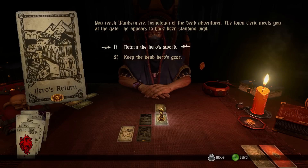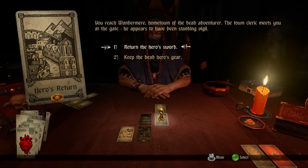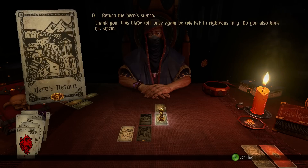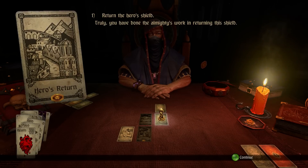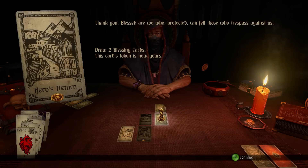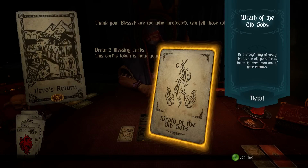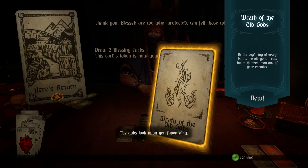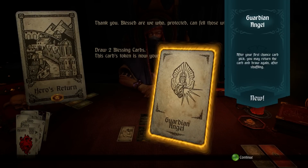Look deeply — this is the fate of heroes. You reach Wondermere, hometown of the dead adventurer. The town cleric meets you at the gate — he appears to have been standing vigil. Return the hero's sword. Do you also have his shield? Truly you have done the almighty's work in returning the shield. Two blessing cards and a token — at the beginning, the lightning. After your first chance card pick, you may return the card and draw again.